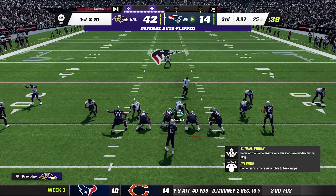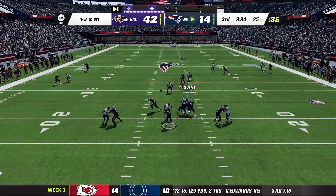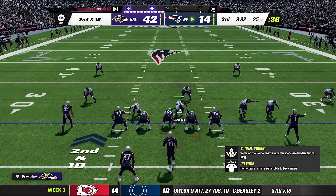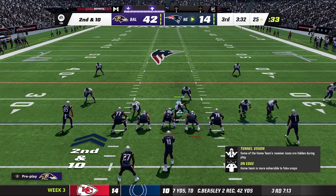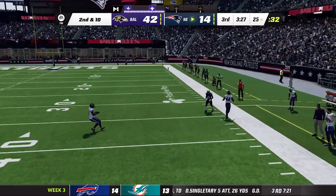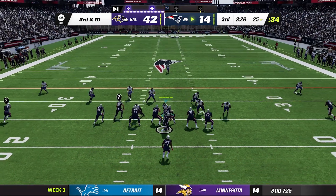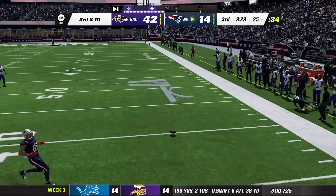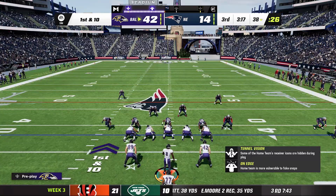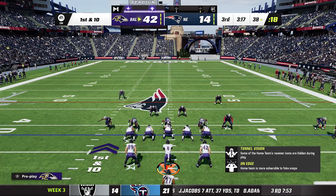Score is 42 to 14 after the extra point — Ravens kicked it off. Mac Jones forced to throw the ball away under pressure. Second and ten on the 25, Calais Campbell does nothing special. Third and ten — another throw batted away. Patriots forced to punt — a straight three and out. This is embarrassing. Ravens in total control heading into clock-management mode.